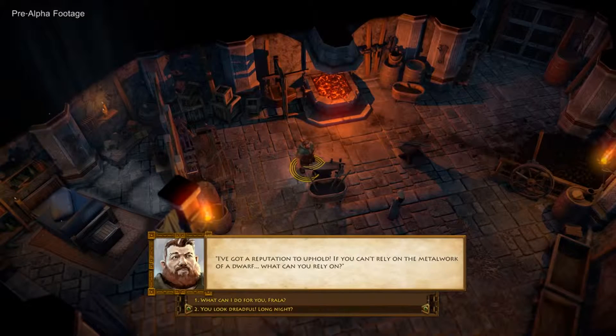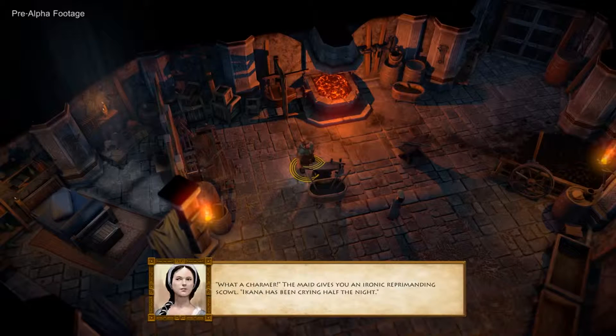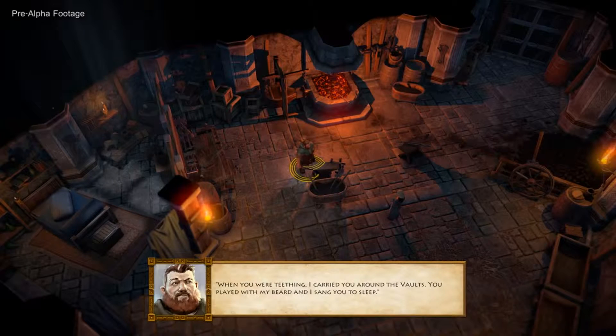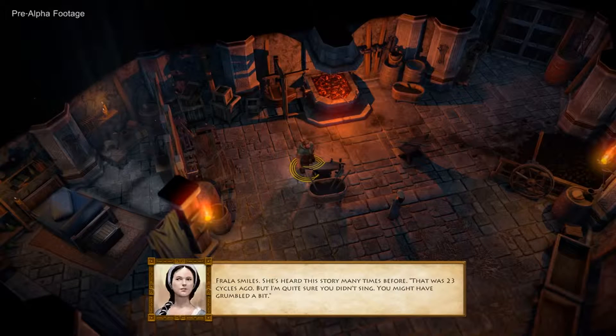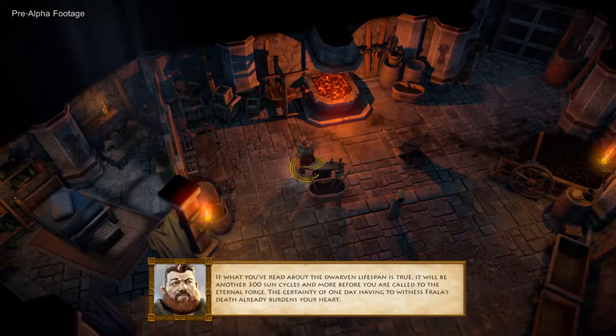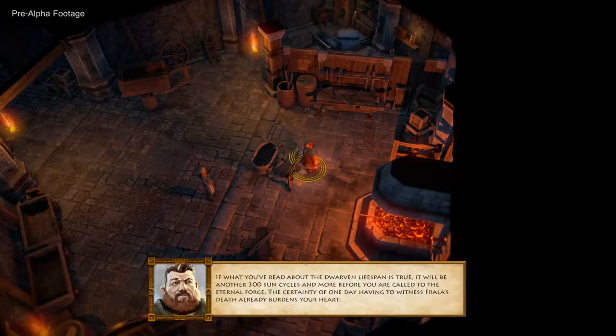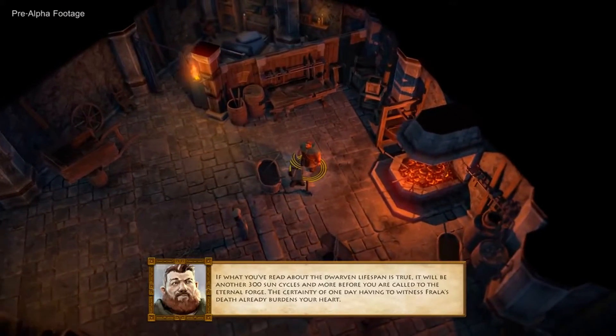This now is the actual beginning of the game, about a thousand years later. You look dreadful. What a charmer. The maid gives you an ironic reprimanding scowl. Ikana has been crying half the night. When you were teething, I carried you around the vaults — you played with my beard and I sang you to sleep. Frala smiles; she's heard this story many times before. That was twenty-three cycles ago, but I'm quite sure you didn't sing — you might have grumbled a bit. If what you've read about the Dwarven lifespan is true, it'll be another three hundred sun cycles or more before you are called to the Eternal Forge. The certainty of one day having to witness Frala's death already burdens your heart.